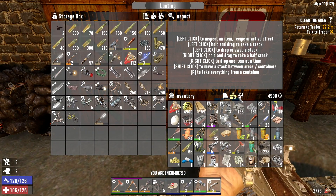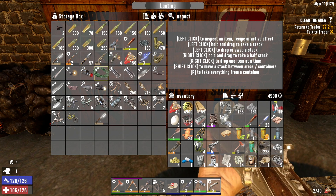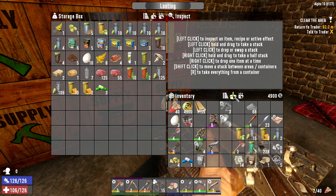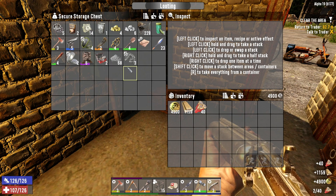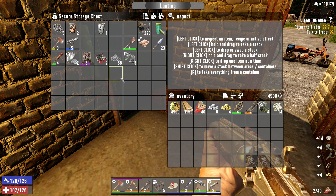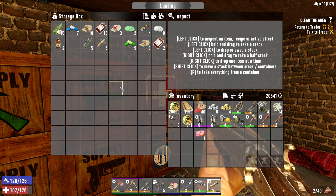Oh, something else I meant to show you guys - these buttons were added with the new update. We are in b177. So if I click this button, it will take anything I have in my inventory and fill it with stacks that are already in the storage box. Any items already in the box that I have in my inventory, clicking this will automatically add those items to the stacks already in storage. Or I can use the button to the right to just drop everything into storage. The button all the way to the left is now the organize your inventory button - it's no longer the backpack.